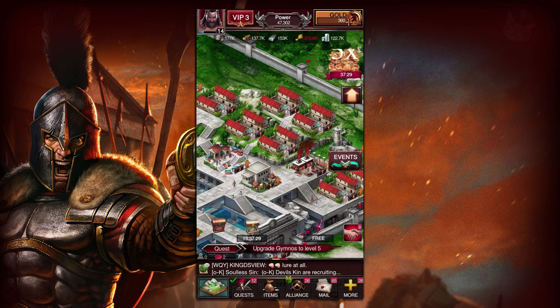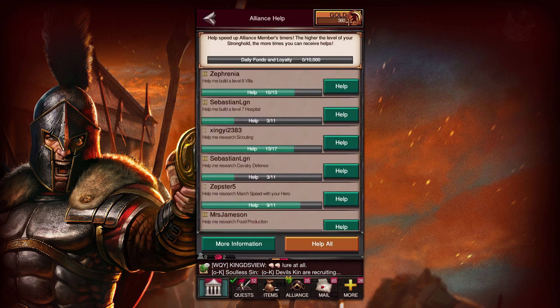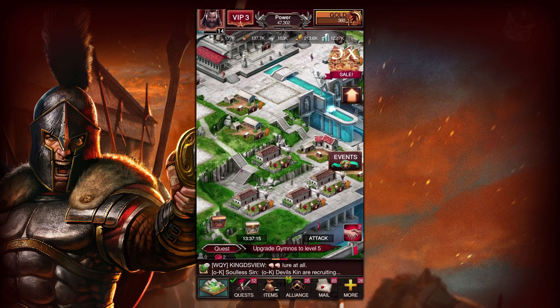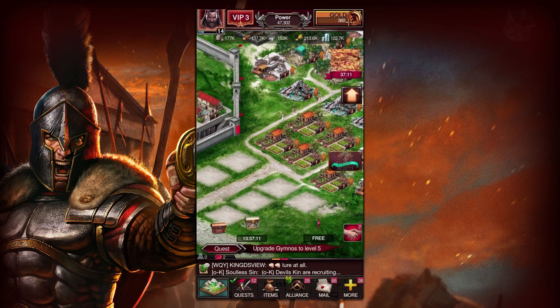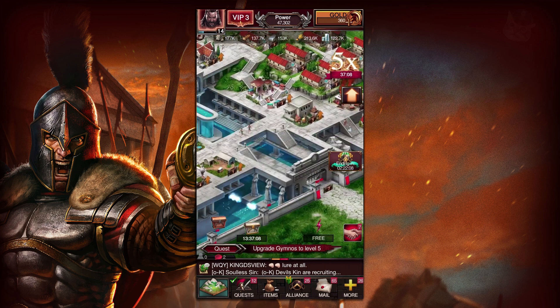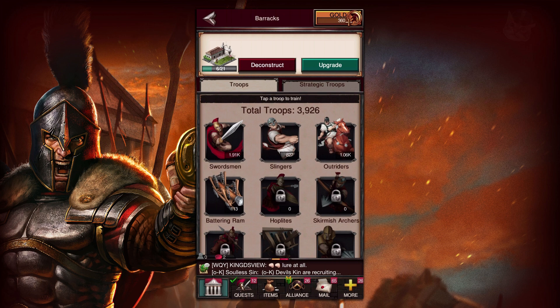We also need to get some more food because you can't march on an empty stomach. So we're going to build a farm and produce some more food. As you can see, our wheat icon at our resource panel at the top of the screen is flashing red. That means that we're spending more than we're earning, and that is not good.